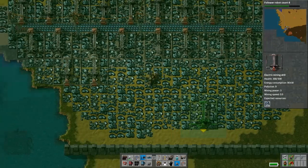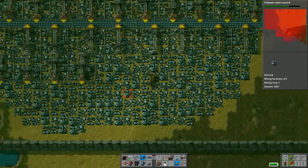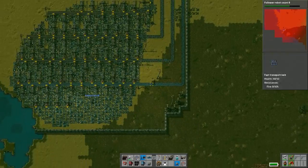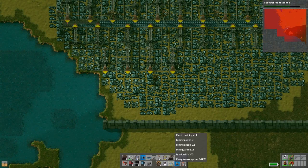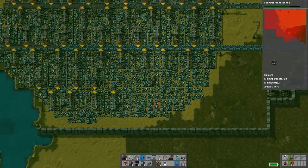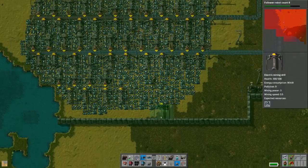We have a bunch of electric furnaces up here for producing iron and they're not getting any more iron ore at all. Yeah, because they were on a special line that just ended up not working. The line's completely backed up. I think we just need to figure out how to get plates in faster.